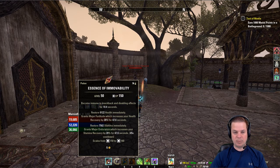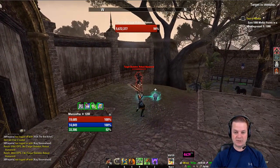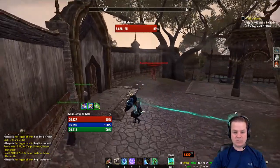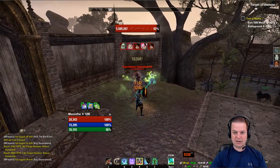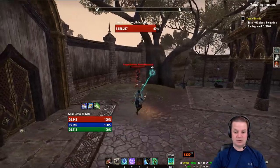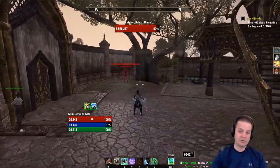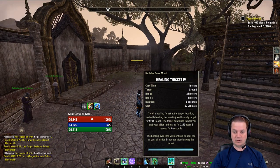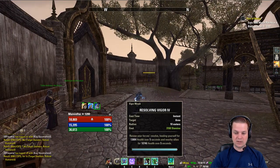Our ultimate is Dawnbreaker of Smiting, our pot is Essence of Immovability. On the back bar with the defending Shackle Breaker sword and board, we have the double damage poison. I apply it by using Reverb, which gives me a stun on the target and applies major defile. Icy Fortress gives minor protection — 8% reduction in damage along with your armor buff. Shimmering Shield for ultimate gen, combined with Blood Spawn's ultimate gen, lets you reach Healing Thicket or Dawnbreaker faster. Shuffle for major evasion and root/snare immunity, and Vigor for healing.